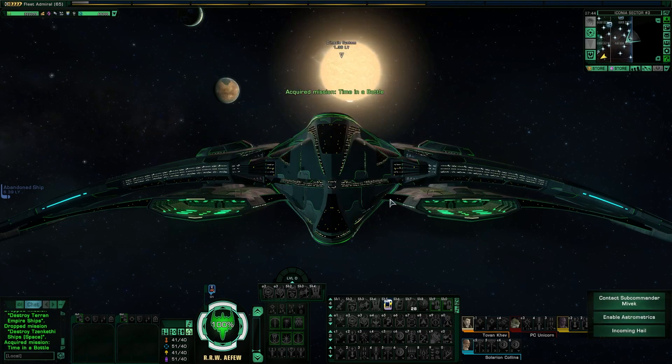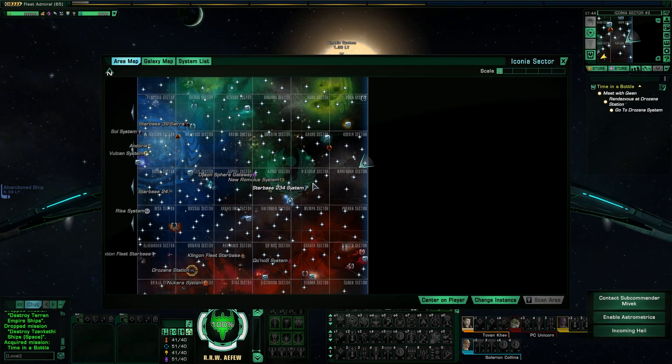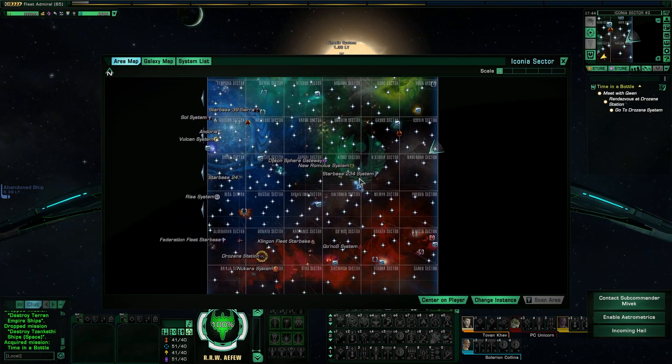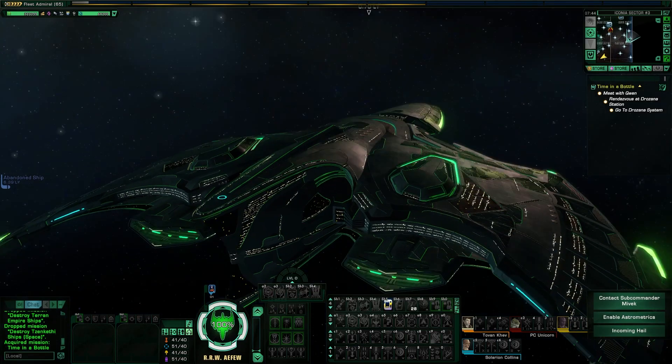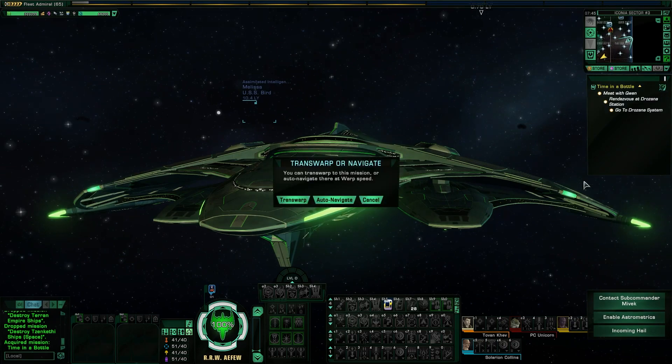The war continues. We can do that — Drazana. Let's pull up the big map. We're in the right quadrant at least. Drazana Station is all the way over there. At least we're pointing in the right direction. Why don't we kick this thing into high gear and get to the station? I don't even know what a Krenim is. Let's go find out.